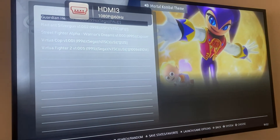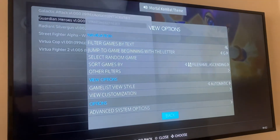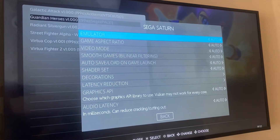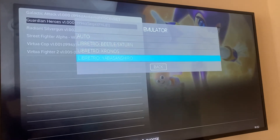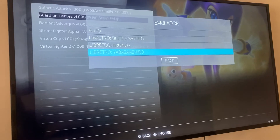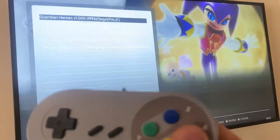I press the select button again to go back to the advanced option, click OK, click on the emulator, and this time I'll select Yabause, which is known to have more compatibility with Sega Saturn games than any other emulator. I've selected it, now just go back.